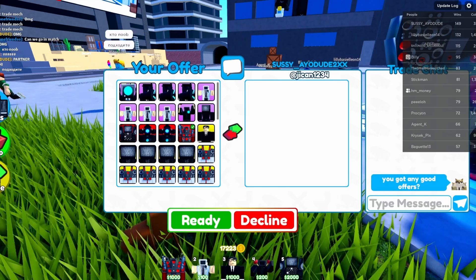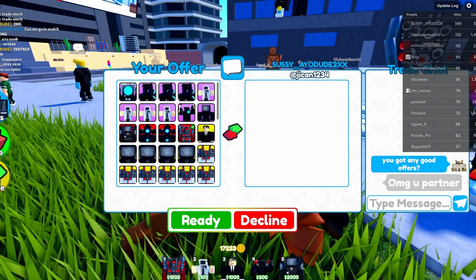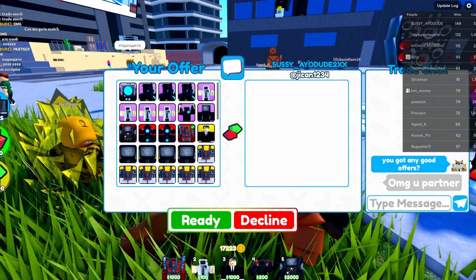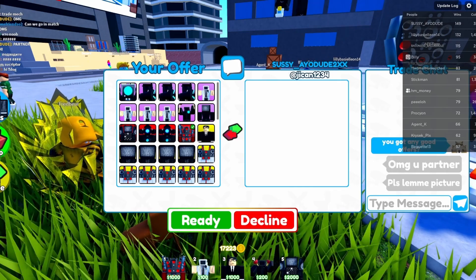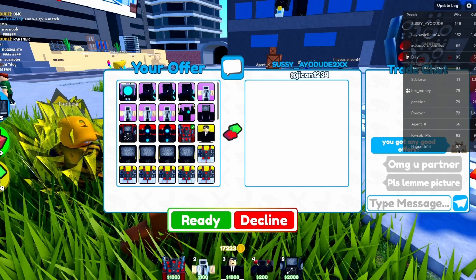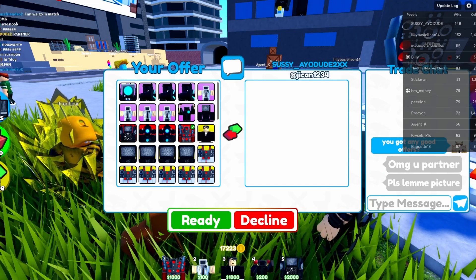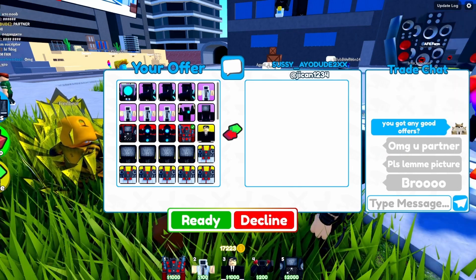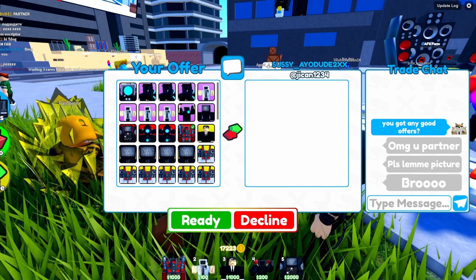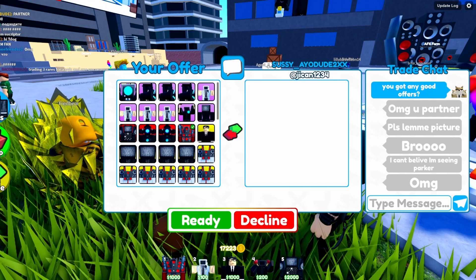We're sending trades to Sussy and others to see what they've got. People are seeing the partner tag and saying 'omg it's a partner.' It's actually probably easier to trade if you're not a partner, because everyone just sees the tag and gets starstruck. But if you ever see me in the game, feel free to take a screenshot whether you want to trade or just see me rolling around.